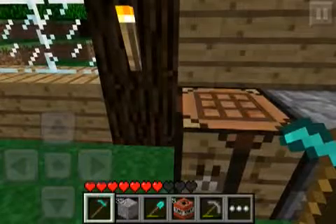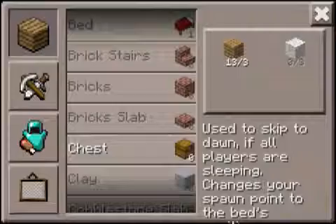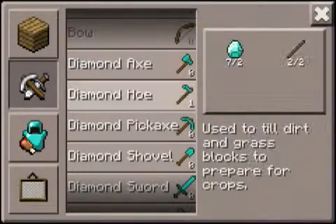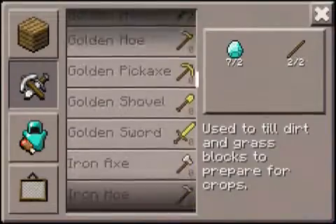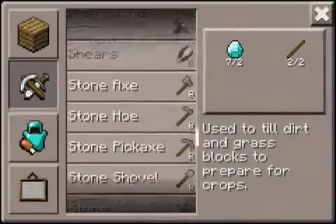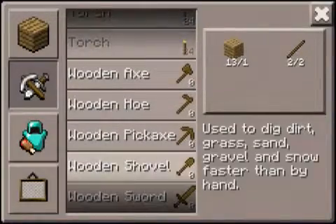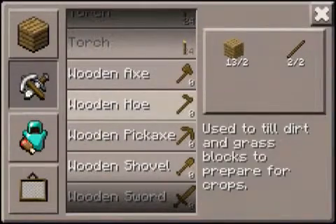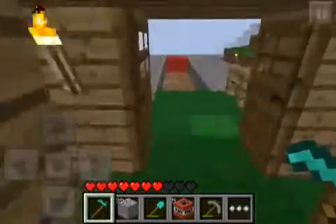First off, you need a hoe. You need a hoe — you can make any type of hoe. There are diamond hoes, gold, iron, stone, and even wooden, so anyone can make hoes for farming.